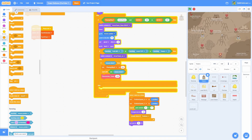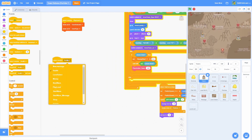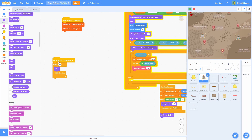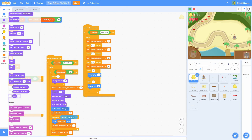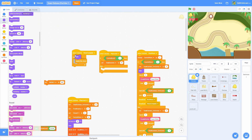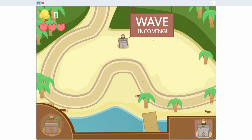A couple of bugs remain: towers aren't deleted when returning to level select. Fix: in the towers sprite, add 'when I receive level select': repeat 10 times, delete and hide. Also pull this into the enemies sprite. There's another bug where slimes duplicate health bars — fix by adding 'when I receive wave complete': hide and delete this clone.